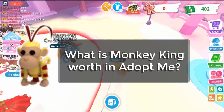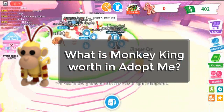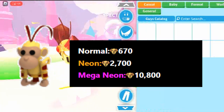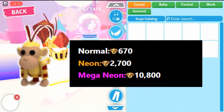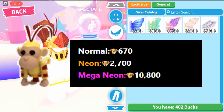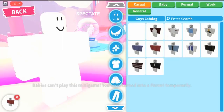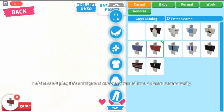What is Monkey King worth in Adopt Me? The current Monkey King value is around 670 cats or dogs for the regular version, 2,700 for neon, and 10,800 for mega neon. What pets and items have similar value to Monkey King?